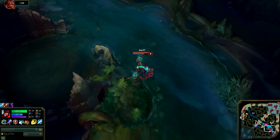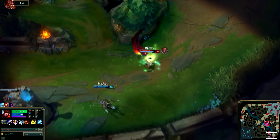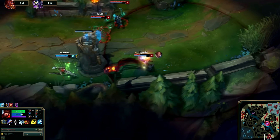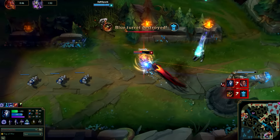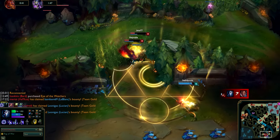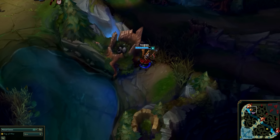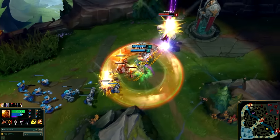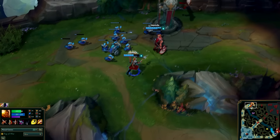Wukong is the monkey man who can be very successful in either solo lane, but his jungle presence is equally devastating. He can gank well due to the armor reduction from Crushing Blow, and later the crowd control from Cyclone makes him one nasty monkey with strong early game and overall dominant presence.